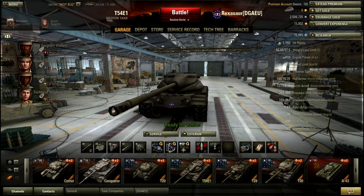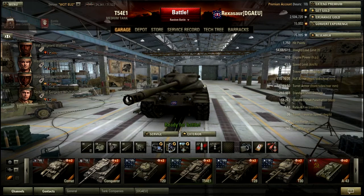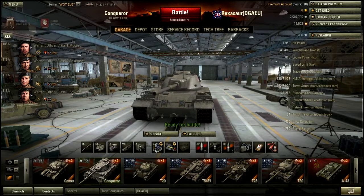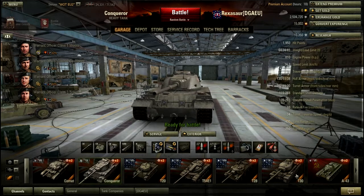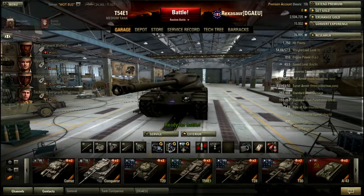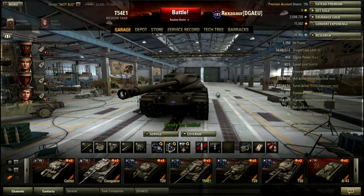Starting with the stats: 1750 HP. This is quite a big health pool for tier 9. Looking at other tier 9s - the Conqueror has 1950 and that's a heavy tank, and the T-30 tank destroyer only has 100 less. So it's quite a big health pool, kind of average. Usually 1700 is the average. The IS-8 non-upgraded has 1700 and upgraded 1800, so it's kind of in the middle.